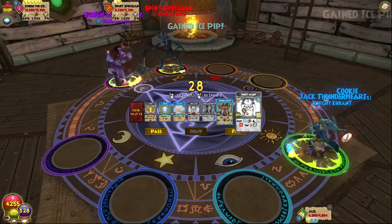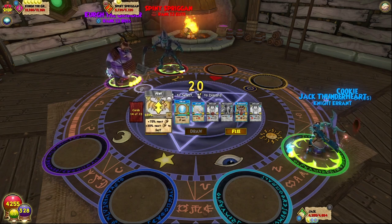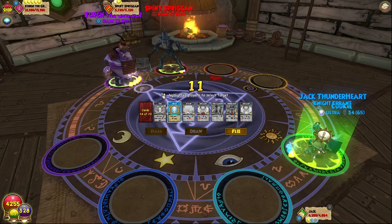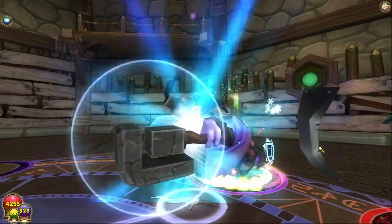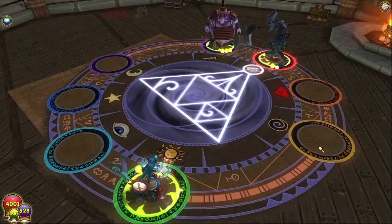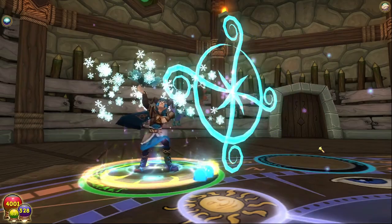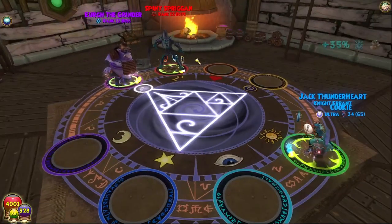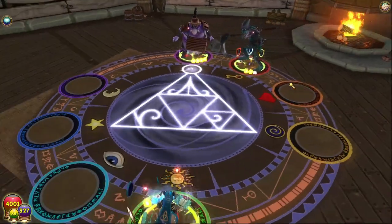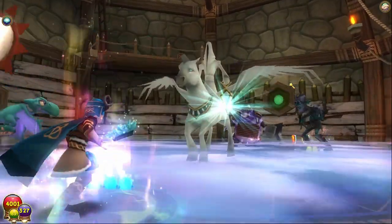So maybe what we're going to do is Frost Giant into a Mammoth. Let's actually just use... I mean, I guess I can double Blade. I don't know though, because this minus 40 might not actually kill. Maybe we just use all of our Blades here. Balance is the most annoying school now. I'm going to feint her. Alright, I'm glad he used the most useless spell in the game — I'm going to do like 10 damage.